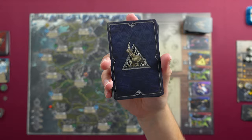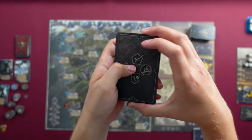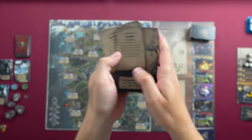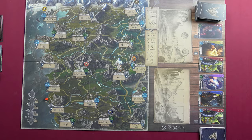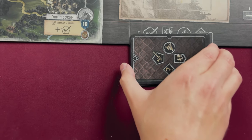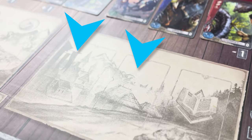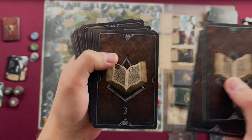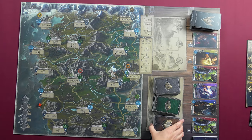Shuffle all potion cards to form the potion deck and place it on the game board. Next, grab the attribute trophy cards — there are two of each type: alchemy, defense, and combat. For two to three players, use one of each; for four to five players, use all of them. Grab the city exploration deck, shuffle it, and place it on the board, then do the same for the wild exploration deck. Finally, grab the event deck, make sure it is in numerical order starting with number one on top, and do not shuffle it.